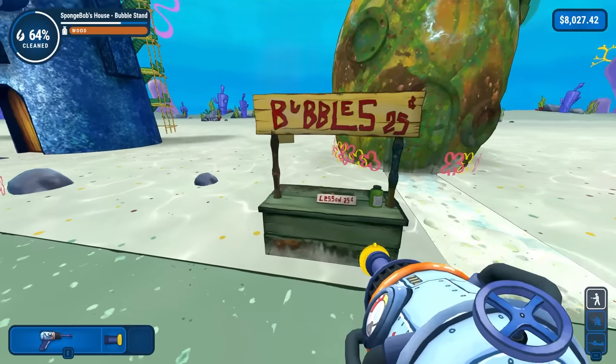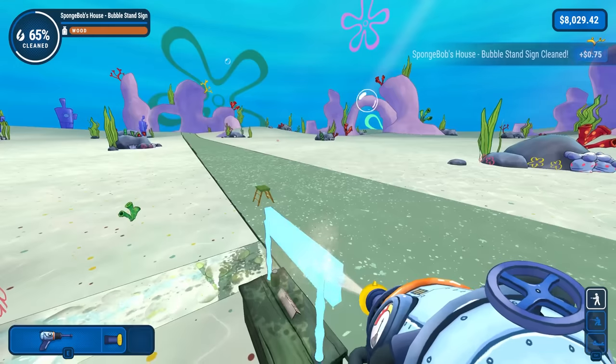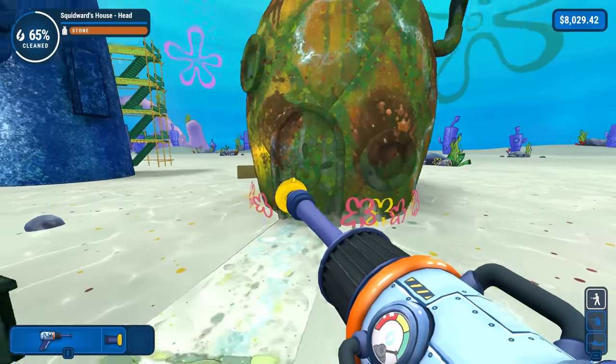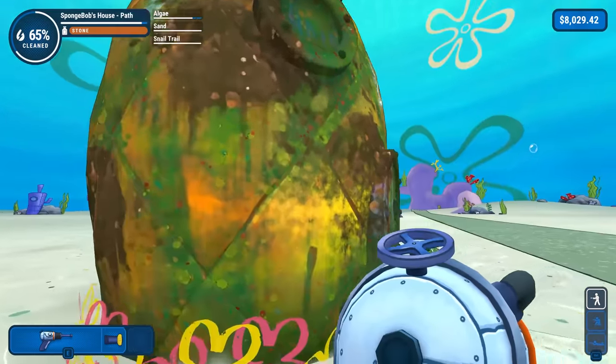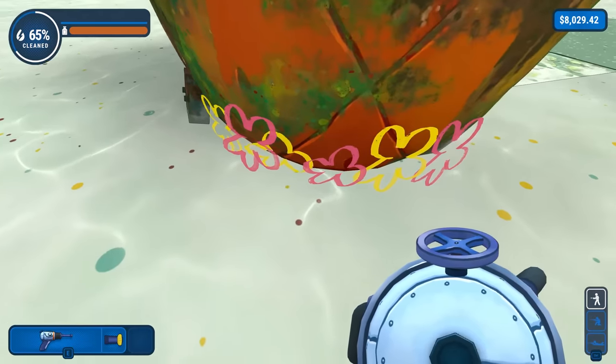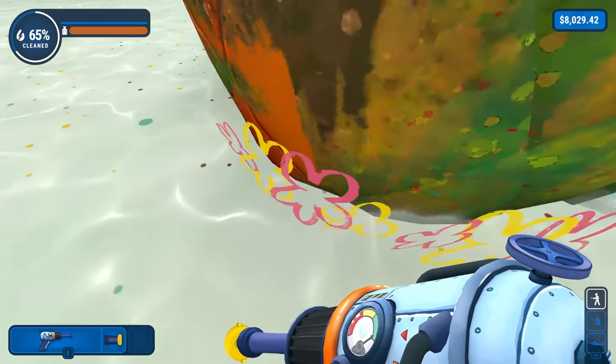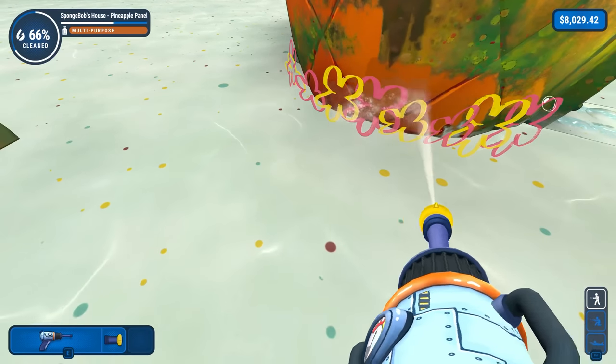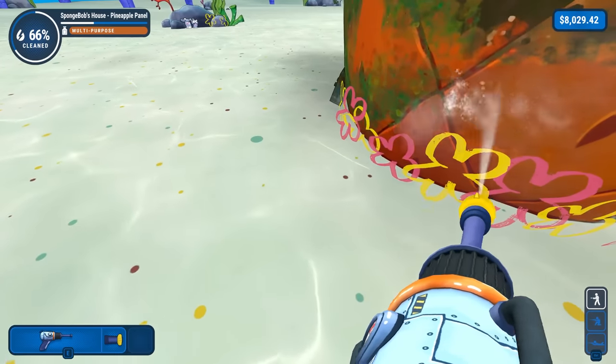Let's start off with this — we got the lesson bubbles. You can take bubble lessons for 25 cents, seems like a deal. And there we go — the bubble sign is all clean. Now we just got to do the pineapple under the sea. I love these plants by the way — they're just like art. But I don't actually have to clean them. I thought it was like a texture glitch, but no, that's just supposed to be plants — or coral, I guess.